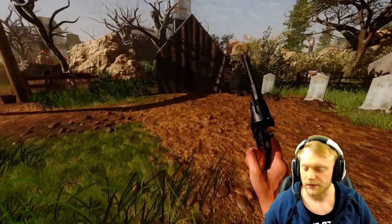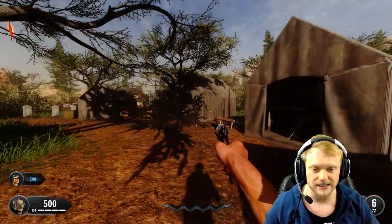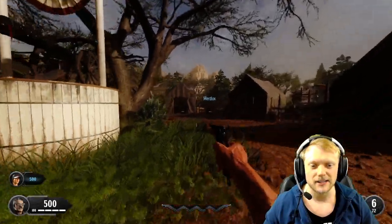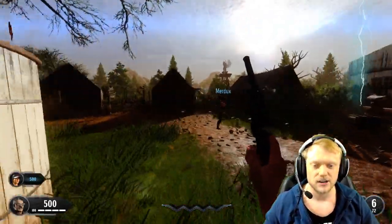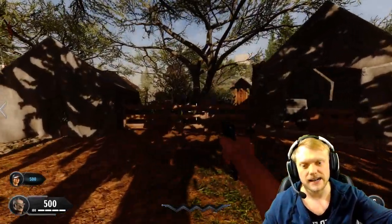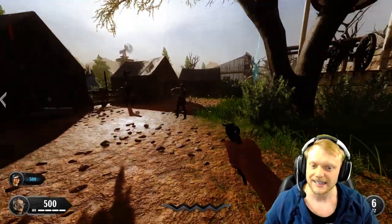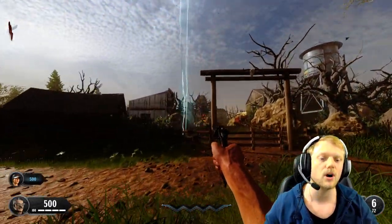The first thing to know about this map is you really only need two guns, maybe at best. This pistol is a one-shot to around round 10, so our goal is to get the next gun which is in the maze, and then we're going to get the Ray Gun as a side easter egg. It's a fun easter egg, not a hard one.